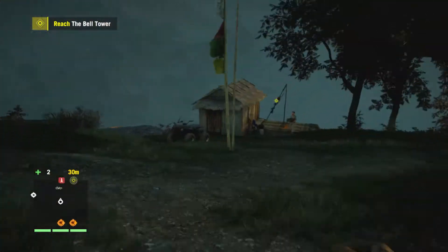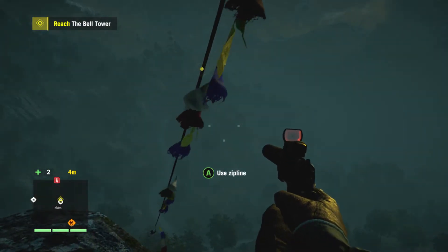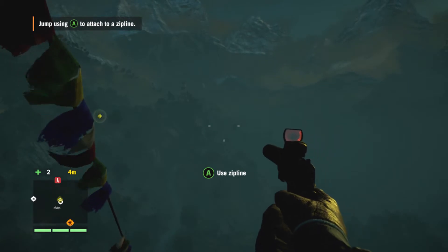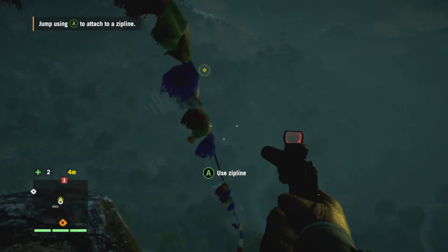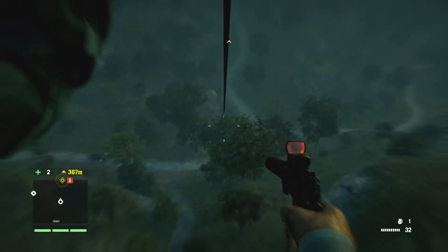So we've got to climb a watchtower and switch off the radio to stop the propaganda. It starts with a zipline, which is kind of fun. There's a glider right nearby, although I think it's been disabled in this mission. But I use it in the next one to get to Longinus, who's actually pretty funny.